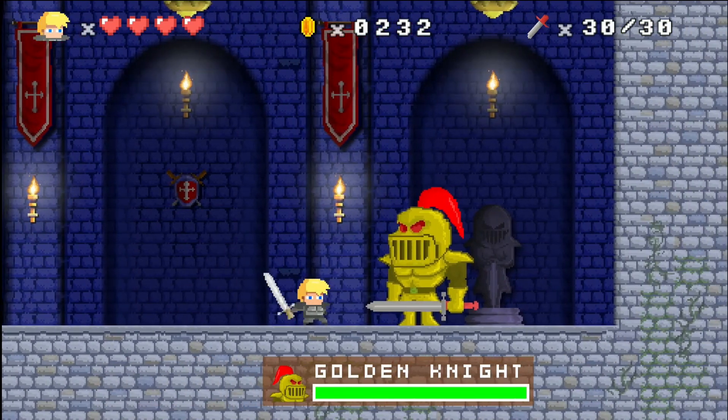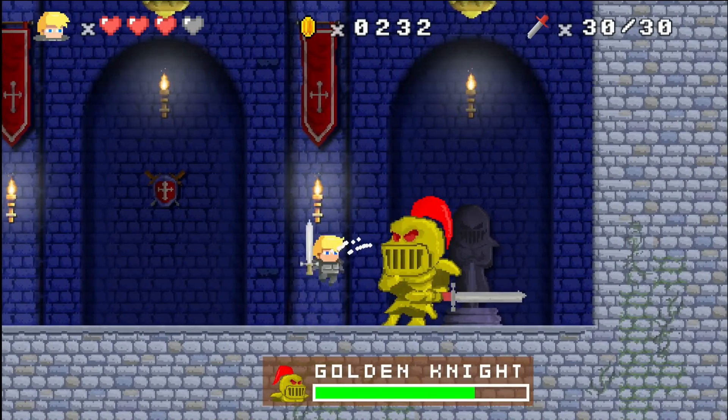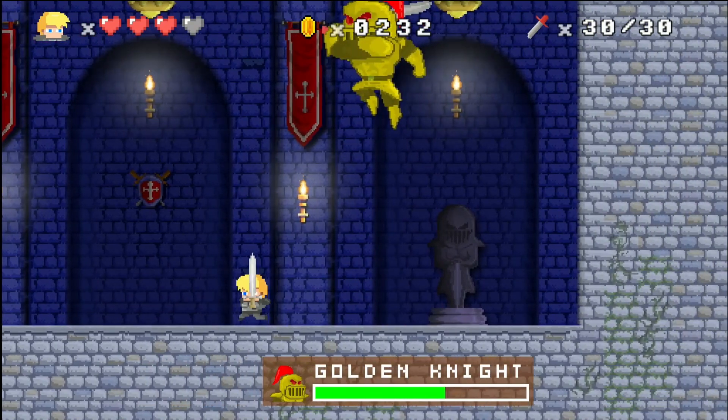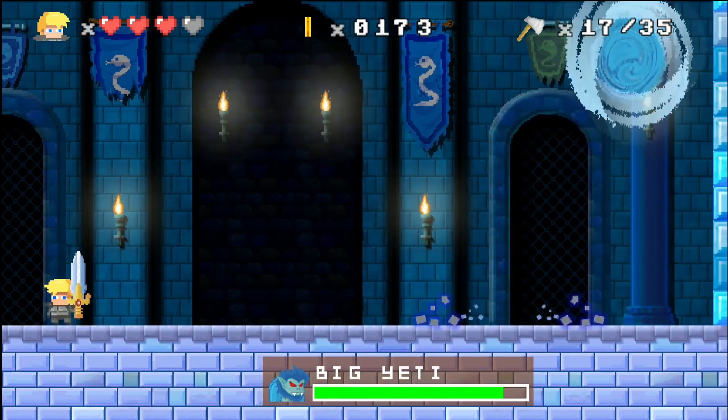I recommend that you upgrade your life first, then your weapon, and at least your throwing knives. Later, if you have enough money, upgrade your weapon again. This will definitely help in the second boss fight which is a bit tricky, but with a fully upgraded weapon the boss fight becomes a joke.